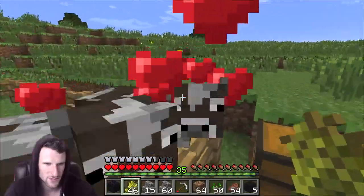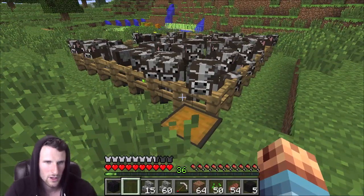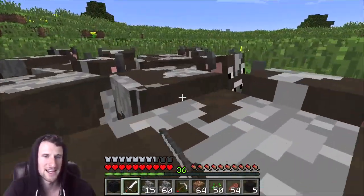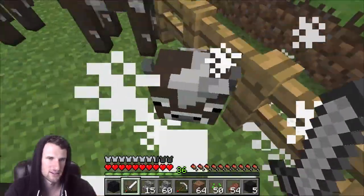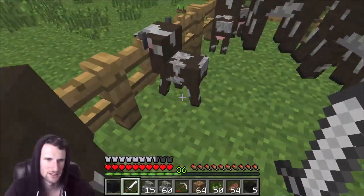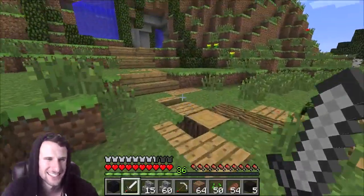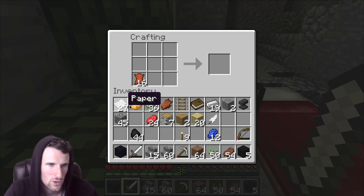We've got a whole bunch of cows — come on guys, get hungry. I'm gonna feed up some of them and then it's time to kill. We'll go over into the gate and run in — it'll just be a massacre. Who wants to die? We're getting a bunch of leather right now, which is exactly what I wanted. We can also use the meat obviously. Excuse me baby cow for killing your parents, but they're dead. I need you to be alive so you can grow more cows.